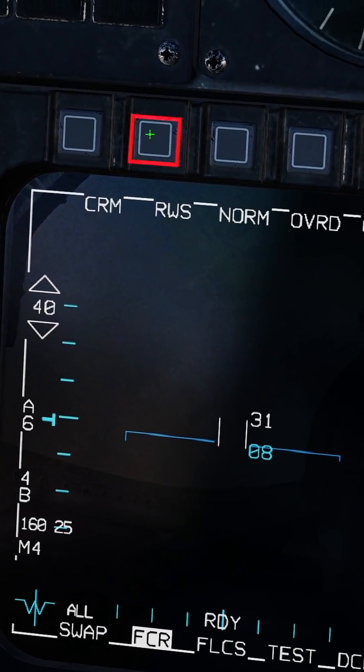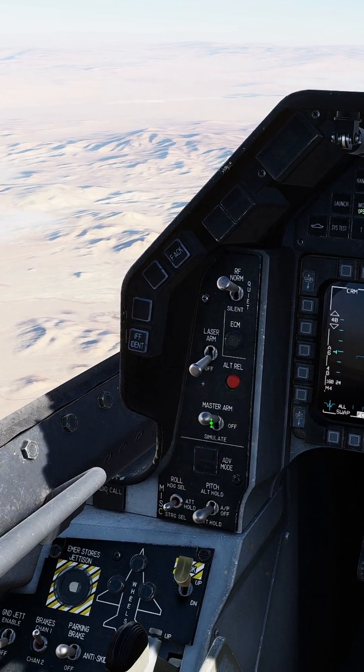On your left you have your FCR. Select TWS. Make sure your master arm switch is on.